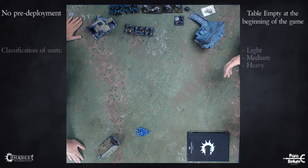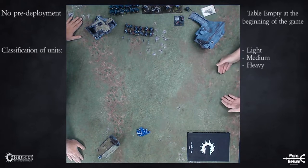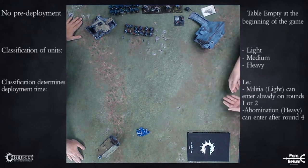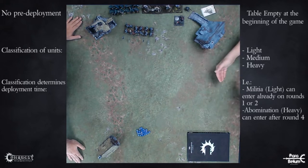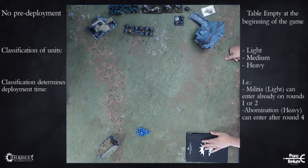You have three different classifications of regiments: light, medium, and heavy. Usually this has to do, to a certain extent, with how strong they are, but mostly it has to do with when and how early they come into play. For example, Militia and Militia Bullmen would come from as early as Turn 1 or 2, whereas heavier regiments like Abominations or Dragon Slayers would come from Turn 4 or 5 onwards. It's this balance between different regiments and how they play that makes a difference in your army list.